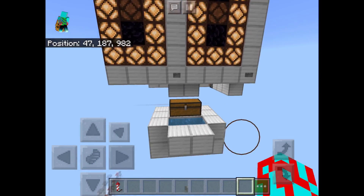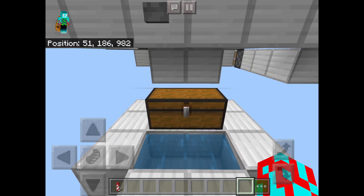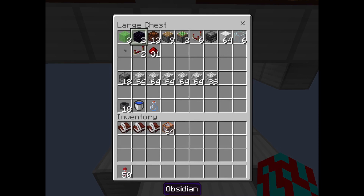Anyways, let's get on with the tutorial. For this build you're going to need: three slime blocks, two obsidian, thirteen redstone lamps, nine normal pistons, two sticky pistons, six comparators, one observer, one stack of blocks, six glass, one button, two redstone repeaters, and thirty-one redstone dust.